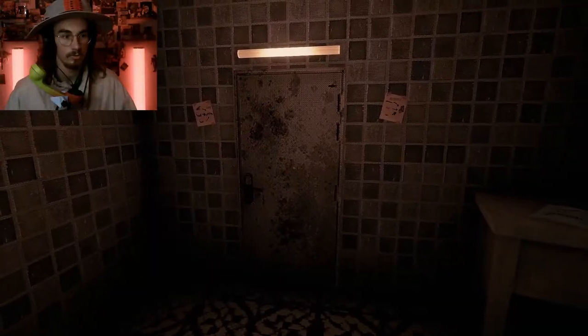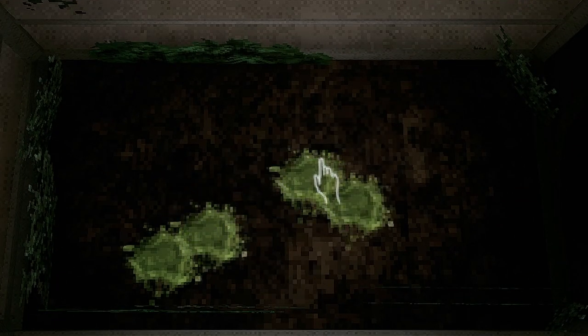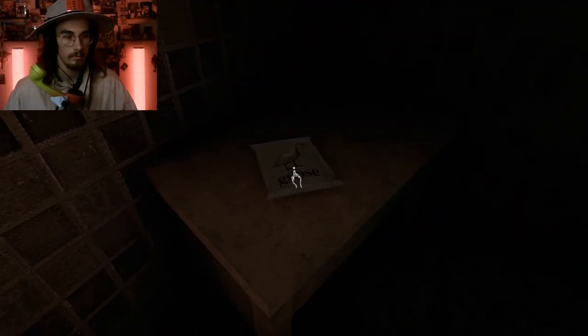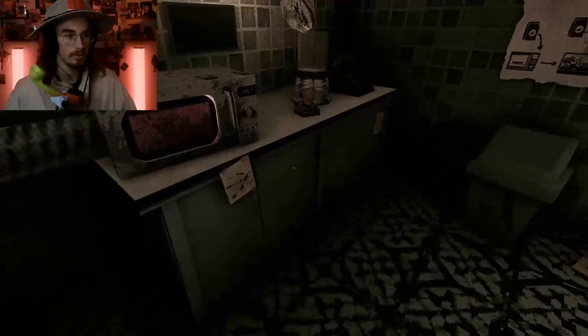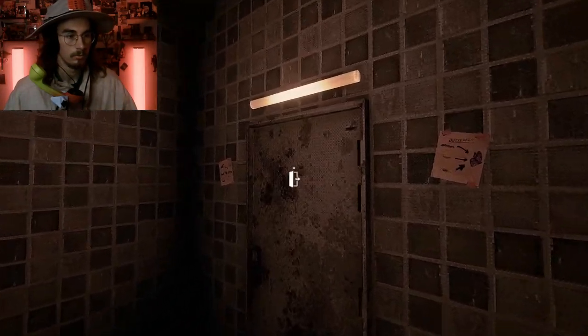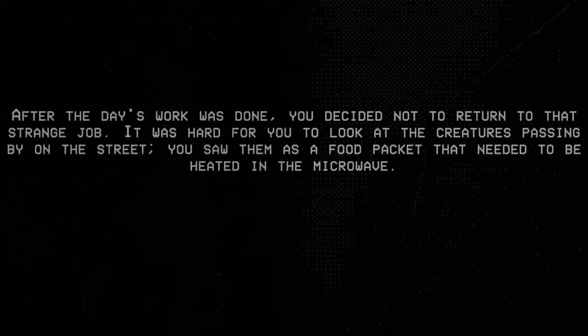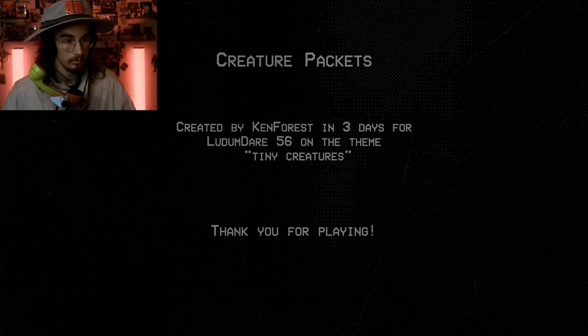Are you happy? The working day is over, you can go out the door. I'm not sure that door is safe — this room doesn't seem very sanitary. I'm gonna crush this frog because I've always wanted to. Get rid of all that junk — what is that? That's a goose! I want to pick it up — give me the goose! I can't make the goose. I want to put the goose in the microwave for an instant goose. After today's work is done, you decided not to return to that strange job. Creature Packets — created by Ken Forest.